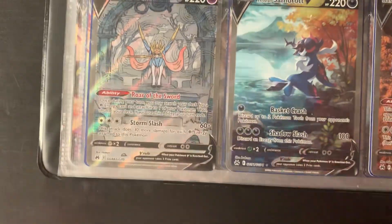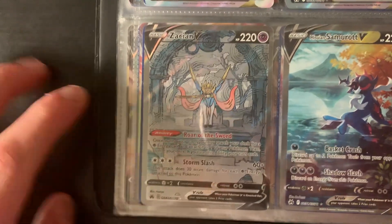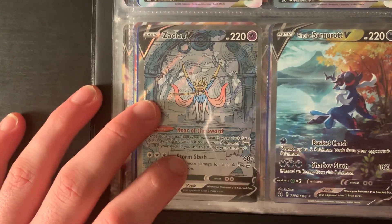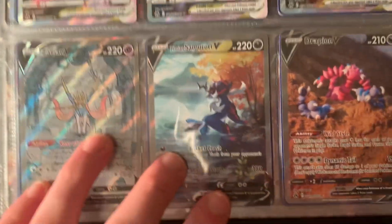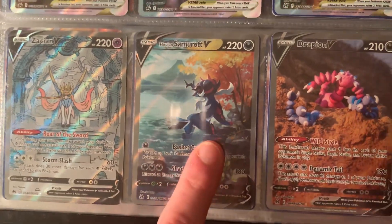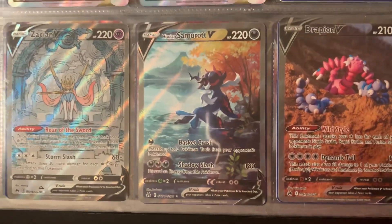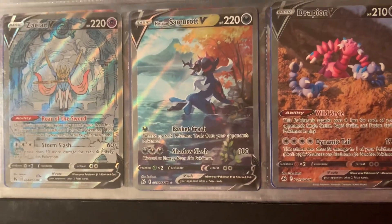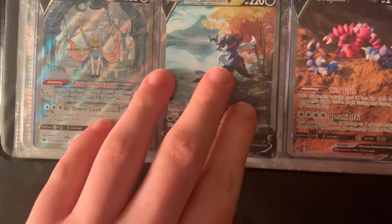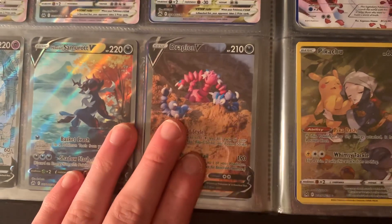I also have the Zacian V full art — technically a V card but I didn't feel like re-sorting everything. It looks like a tapestry, it's such a cool art. Then Hisuian Samurott V, which has an art a lot of people love — I'm one of them. I pulled it and immediately loved it. Hisuian Samurott is one of my least favorites of the Legends Arceus starters, but the card art is stunning. Decidueye is my favorite. I also got the Drapion V — I had pulled this art in the online game first, and now I have the physical card.